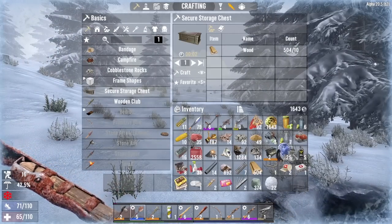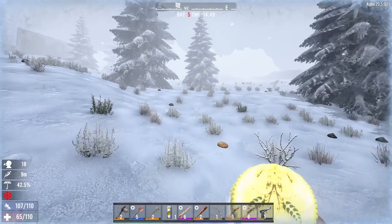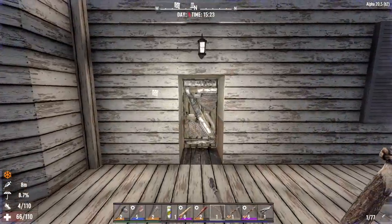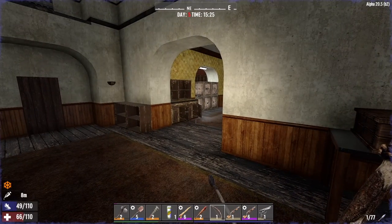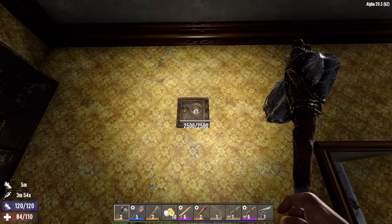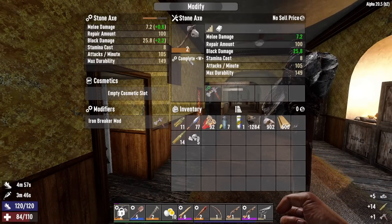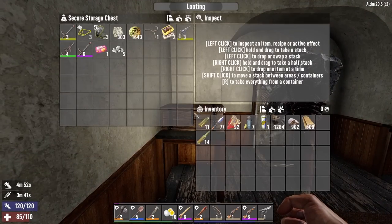Go ahead and take another steroid and run home. Thank God we're skipping the bicycle — even with that thing, it's such a pain in the ass to get up and down this hill. Home sweet home — let's craft another forge. We'll put that mod on our stone axe for now and put the silver in the cell chest. We got a little more 7.62.